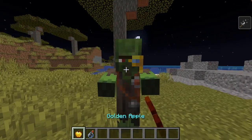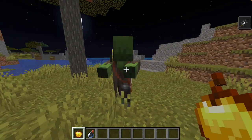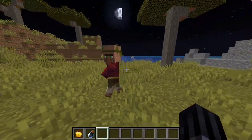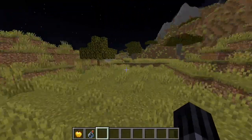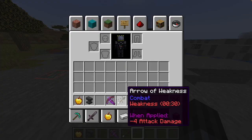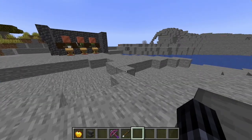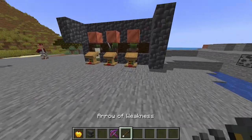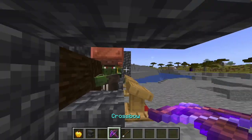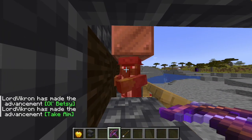Normally to cure a zombie villager, you throw a splash potion of weakness and then give it a golden apple, and then it gives you a normal villager. But the splash potion of weakness is really hard to get. So instead, enchant a crossbow with Piercing 4. Fletchers can sometimes trade an arrow of weakness for their final trade. With this Piercing 4 crossbow, go up to a row of zombified villagers and shoot straight through them all.